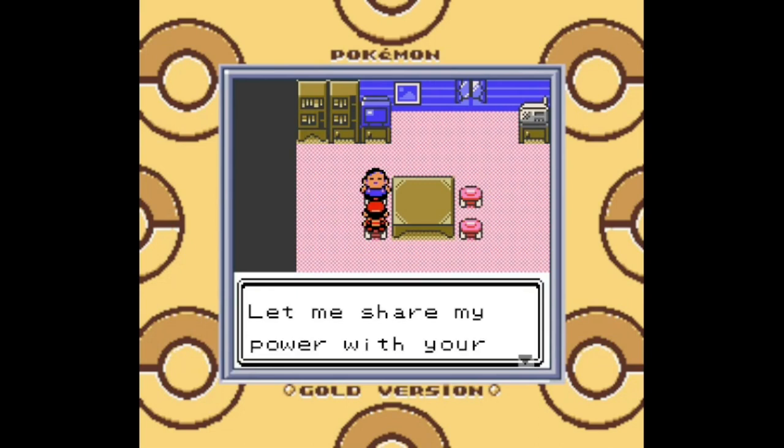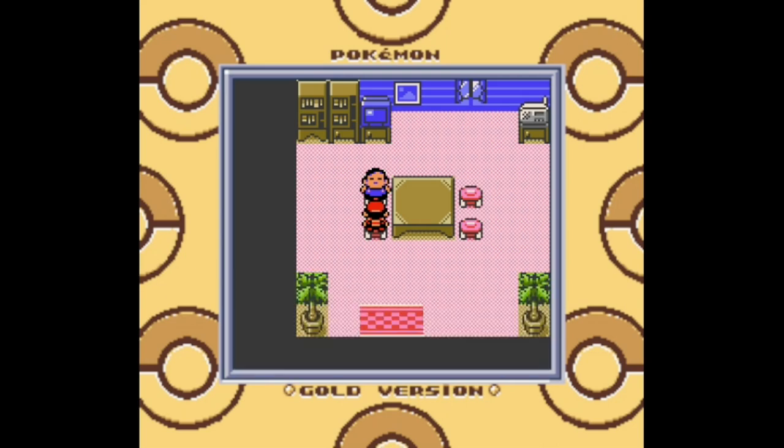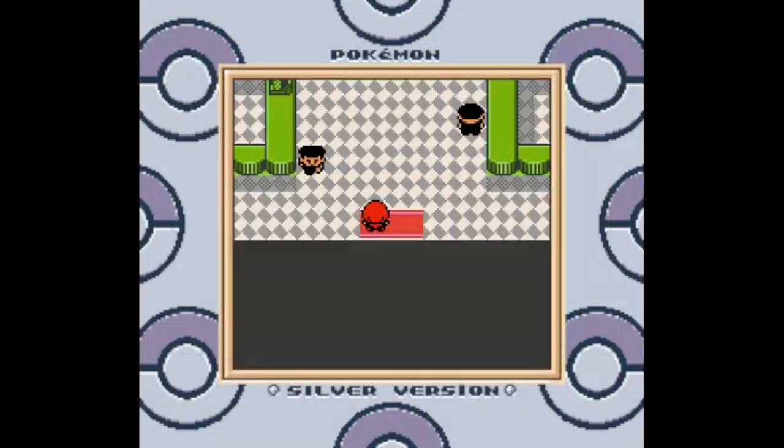Hidden Power is the signature move of Unown, which is no longer a signature move because now any Pokémon in the game can learn it — I think even Caterpie could. Hidden Power has a different type and base power depending on the Pokémon using it, so hopefully yours has a good type because that might be strategically important for competitive play.